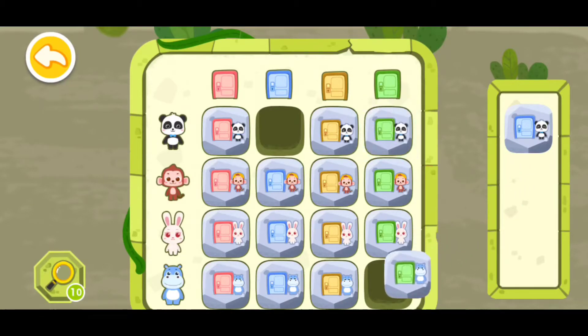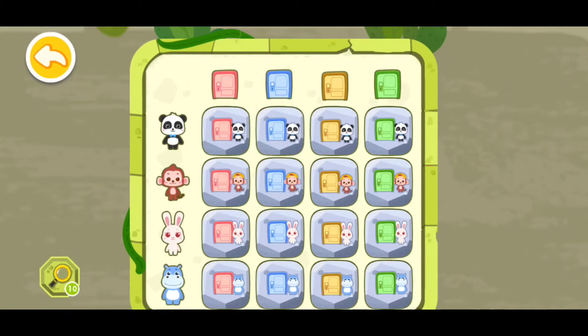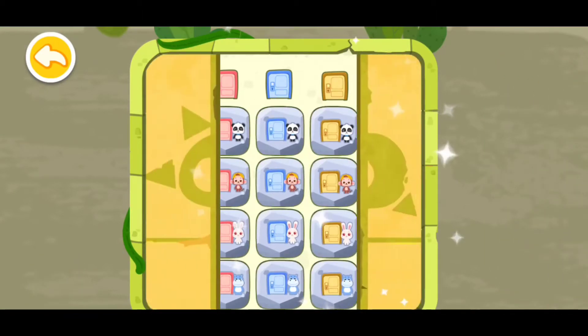Hank can go right here. Kiki with the green door will go right here. Hank with the green door will go right there. And this Kiki will go in the blue door. You're awesome, you have deciphered the code!